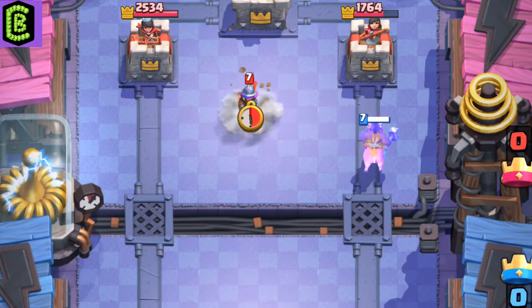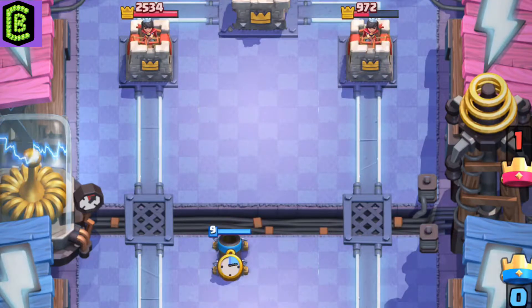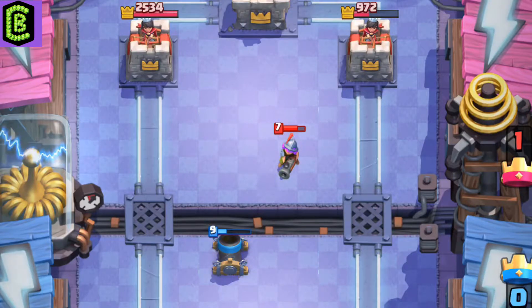You can place the Musketeer on the other side and still hit the Hog, then counter-push for the other lane. The Mortar can also be countered by the Musketeer.